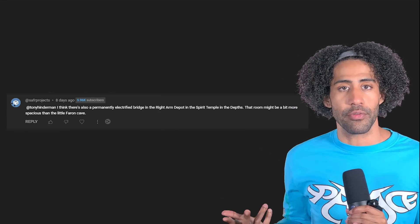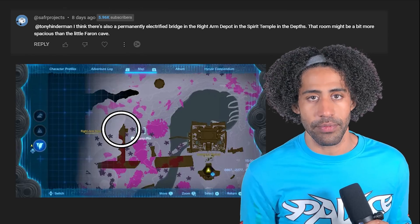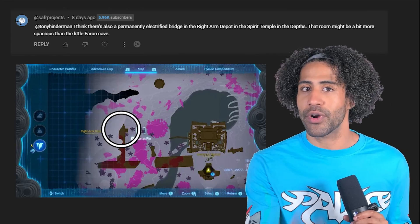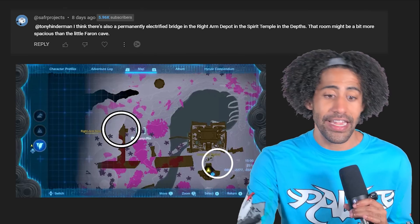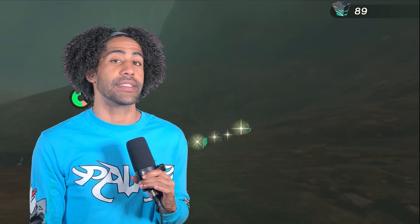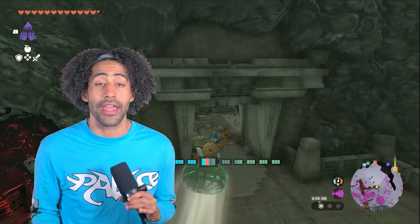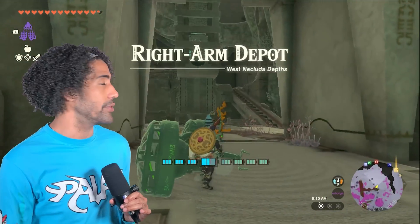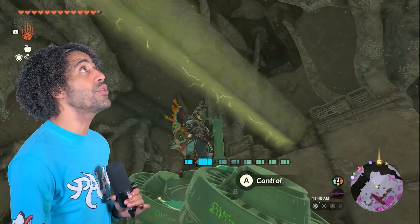This one was located in the Right Arm Depot in the depths, which is perfect because it's right next to Tobio's Hollow, and I needed to do some grinding. After I was done with all of that, I flew on over to see what the hubbub was all about — and holy shit, this place is huge!